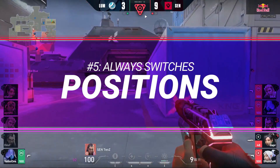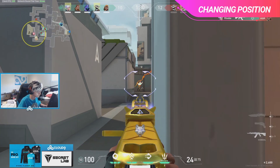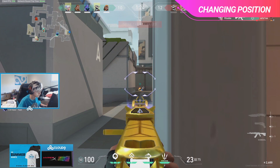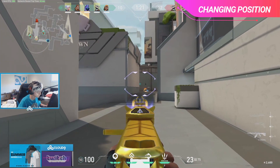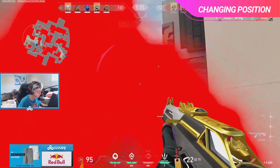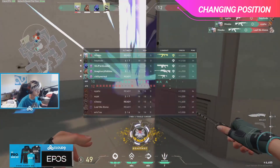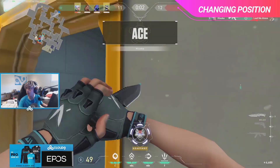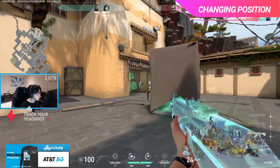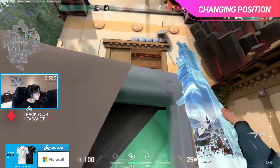Moving onto the last thing that Tenz does to carry his games, switching gears to the defensive side: he never plays the same position twice. There are so many different off-angles in the map, and Tenz uses all of them to full effect. One round he's peeking out of B main, and the next he's out of Garage — constantly mixing it up and keeping the enemy on their toes, never giving them a chance to get too comfortable. When you start fragging out, players will start to avoid you or counter what you've been doing, but Tenz remains unpredictable. Even if you're staying on the same site, try to mix up your positions and always keep a couple of different setups in mind.